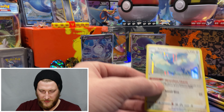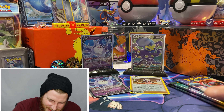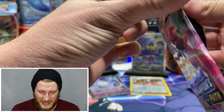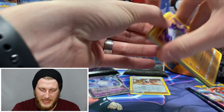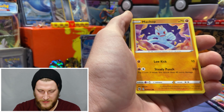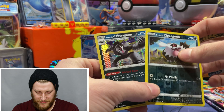So we got another Galarian Cursola V earlier and now an Inteleon — this box seems to be repeating itself. Let's see what we can do with these last three packs. I'm going to go Alcremie, Dreadnaw, Alcremie for the last three. This has been a pretty awesome opening so far — we got three nice hits and three packs left, so I think we have at least one more hit in us. Pack eight: fire energy, Malamar, Great Ball, Machop, Rolycoly, Carvanha, Potion, Rock Ruff, Galarian Zigzagoon, and Galarian Obstagoon holo.